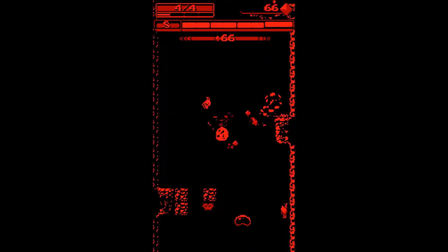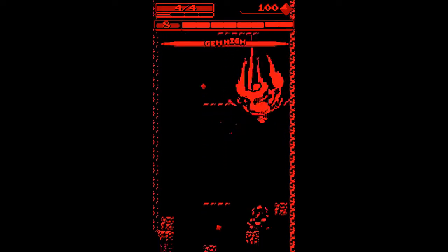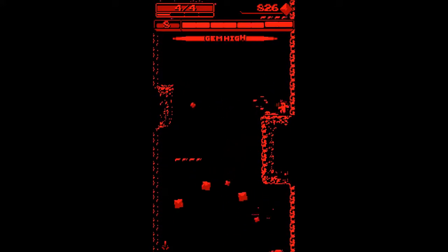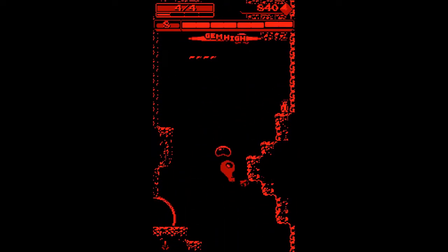Enemies vary from area to area in a refreshing way. Each run you will understand their movement and attacks, then use that to your advantage. A downward stomp attack can be performed that will bring a combo meter above your character's head. With a high enough kill count, a reward will be given in gems, ammo, and health — very helpful indeed.